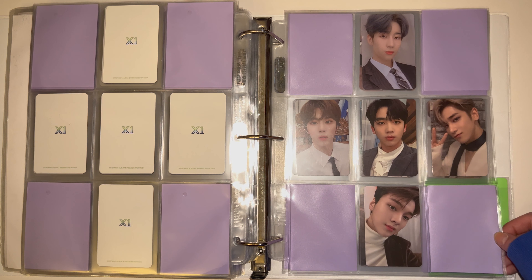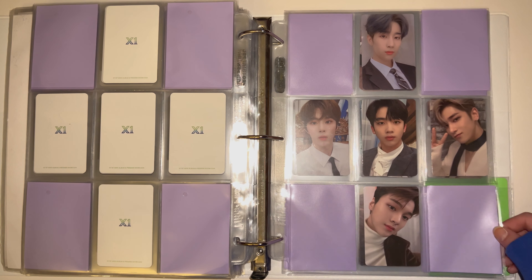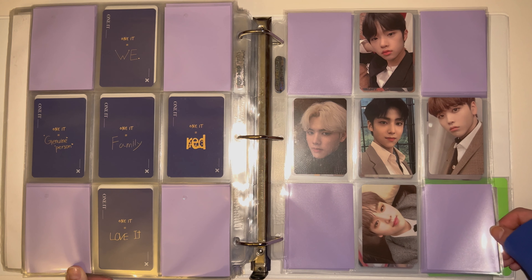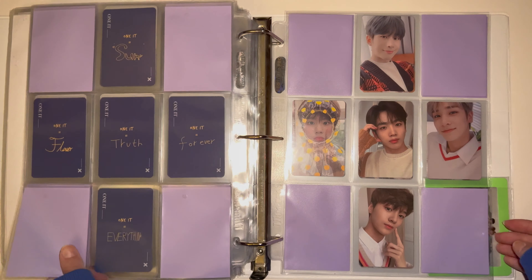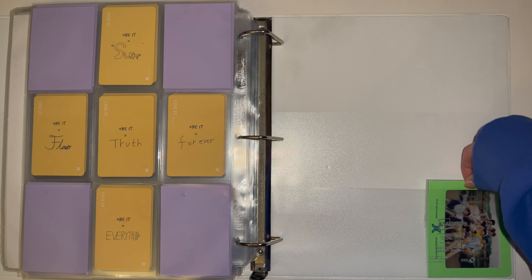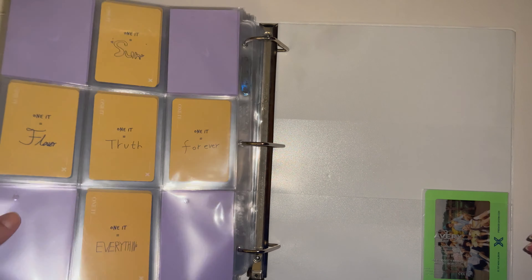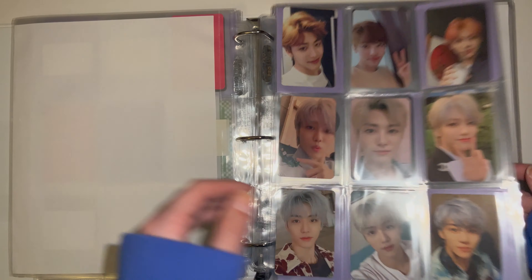My biases in X1 are Hangyul, Wooseok, and Seongyeon. If they were still promoting I probably would just collect my top three, but because they had an untimely demise I decided to just collect all of them. This Hangyul is actually one of my favorite photocards that I own, and so is this Wooseok — it's so cute. I also have this transparent film picture I got because it was on my WOODS template and I'm a completionist.